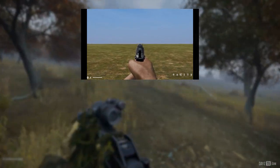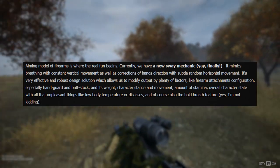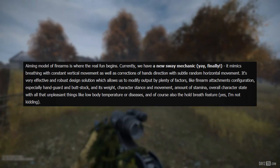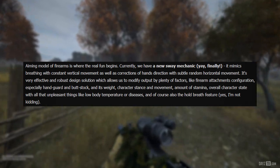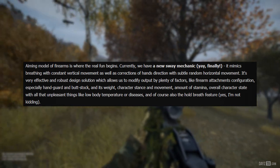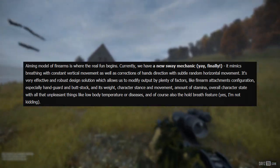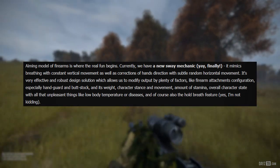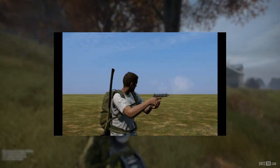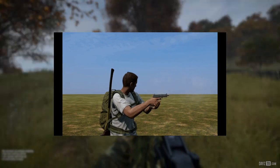The aiming model of firearms is where the real fun begins. There is a new sway mechanic that mimics breathing with constant vertical movement, as well as corrections of hand direction with subtle random horizontal movement. It's a very effective and robust design solution which allows modification of output by plenty of factors — like firearm attachments, especially handguard and buttstock and their weight, character stance, movement, amount of stamina, overall character state including low body temperature or diseases, and of course the hold-breath feature.